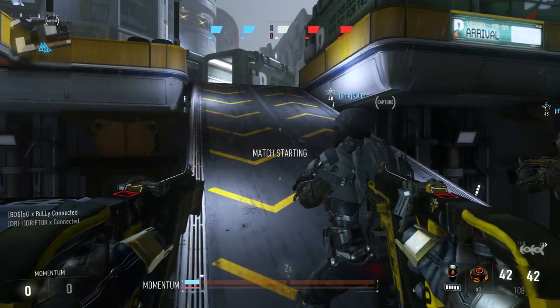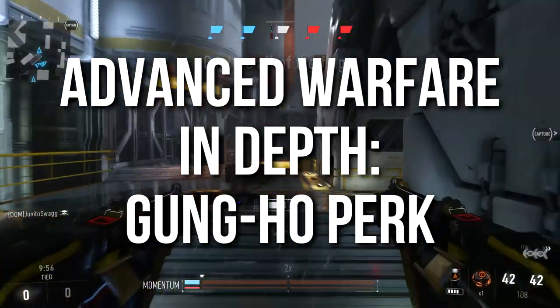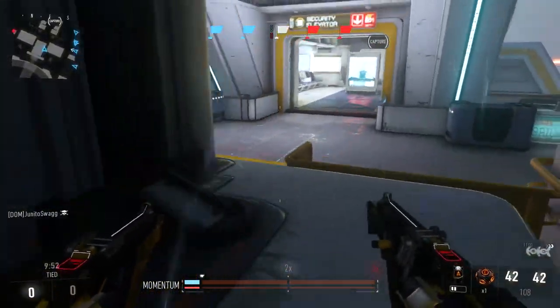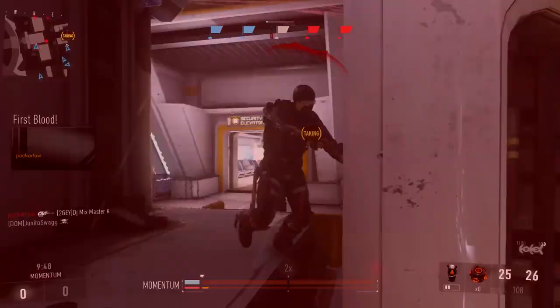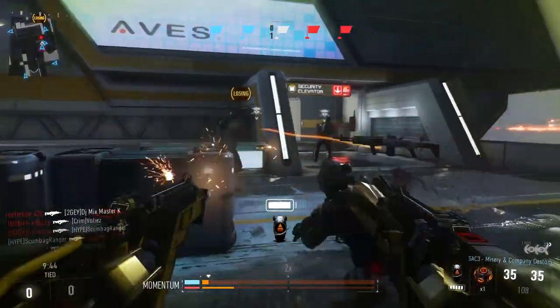Hey guys, Drifter here. Welcome to Advanced Warfare In Depth. In today's episode we're going to be reviewing the Gung-Ho perk — or more accurately, I'm going to be giving you warnings about this perk. Unfortunately I don't feel that it's a very good perk. It's a little bit buggy and it does some unusual things to your guns, especially shotguns, which we're going to be looking at today.